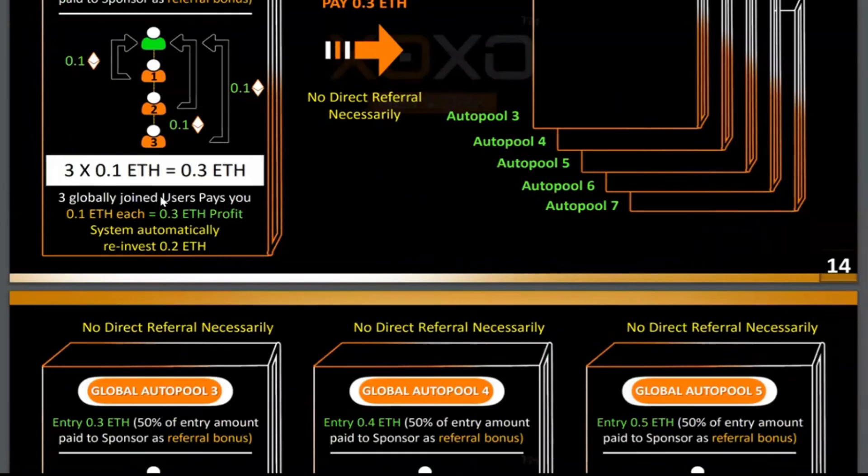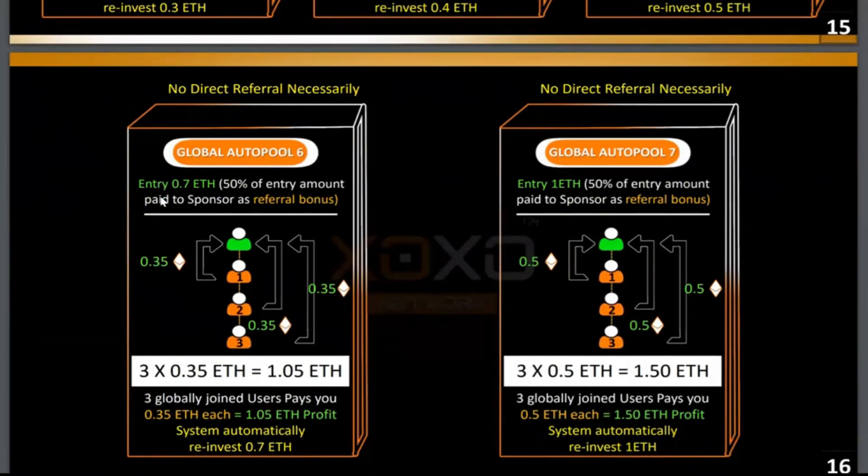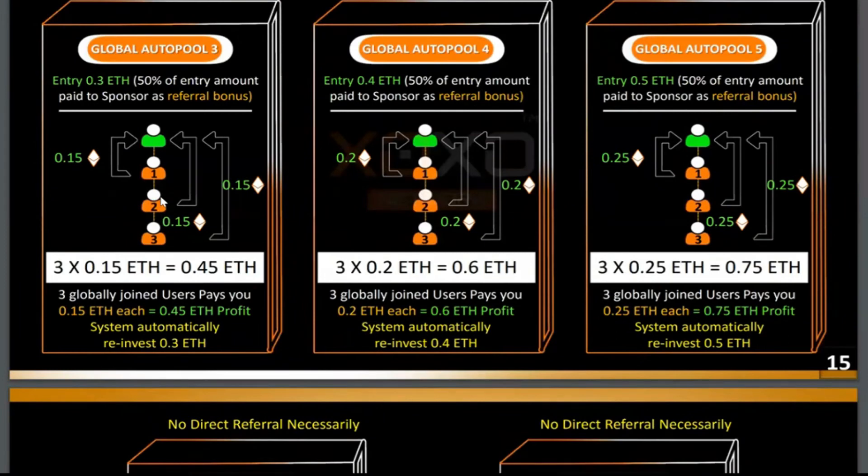If you look at pool three, the entry point is 0.3. Pool four is 0.4, pool five is 0.5, pool six is 0.7, and pool seven is 1 ETH. Some people are coming in with all pools from one to seven, which is 3.2 ETH total. That 3.2 will activate pool one to pool seven for you and you will be making money from all seven pools.